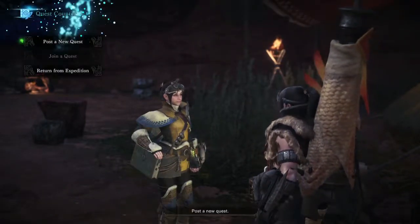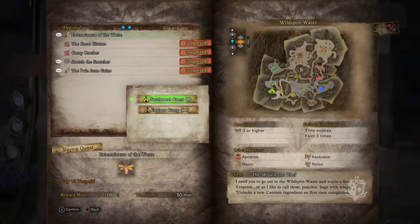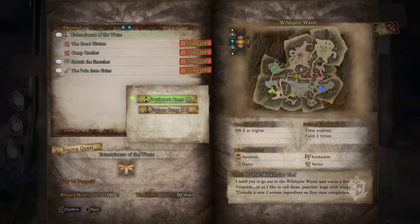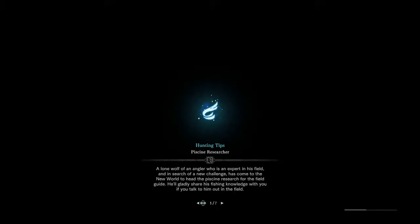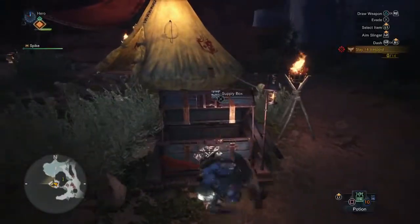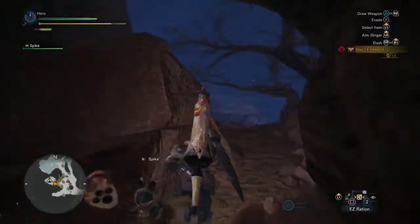The other thing is the bugs. If you want to mess with the Vespoids — or Bnahabras, whatever they're called. They actually tell you they're over there. I'll go ahead and depart. In case you're wondering, the online lobbies take up to 16 players — four can go on a mission at one time. I also have voice chat disabled, so if you ever see me playing online with people, you will not hear them speak. This time we will go ahead and pop our easy rations. I'll grab the stones, because those are handy for dealing with these bugs.